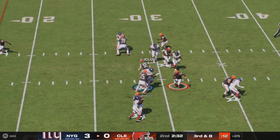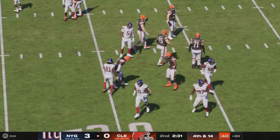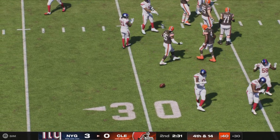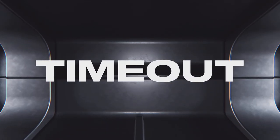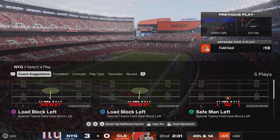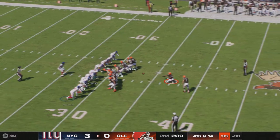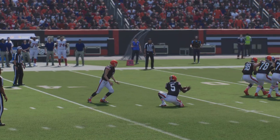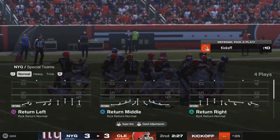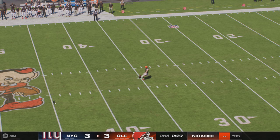Out of the gun, Watson — he's going to be bottled up and taken down. The Giants here will use the first of their timeouts. Fourth down, Dustin Hopkins now for the Browns' field goal — this will be from 47 yards. Hopkins' kick is good, and the Browns will tie the game at three apiece. Field goals for both sides on their opening possessions.